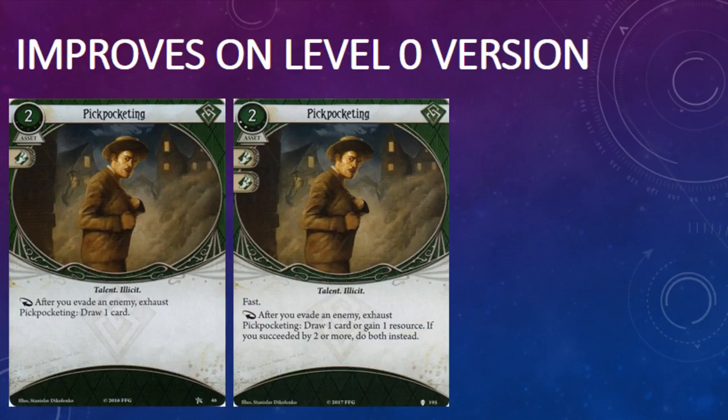The level 2 version of Pickpocketing improves upon its core set predecessor in almost every way. First off, it's fast, which is a huge improvement. If you want to play a deck that relies heavily on evasion, you no longer have to lose tempo to get that card draw in play with your Pickpocketing. Secondly, you get to choose whether you draw a card or gain a resource. Sometimes you need one more than the other when you're playing, and it's great that Pickpocketing now gives you the option. And if you succeed by 2 or more during an evasion test, you get to draw a card and gain a resource — that's pretty sweet when you're doubling up on cards and resources.